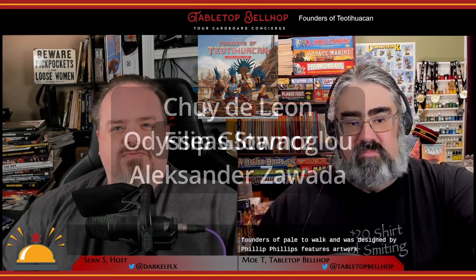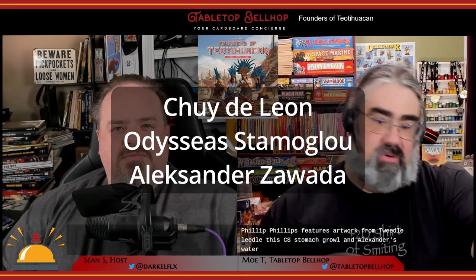Founders of Teotihuacan was designed by Philip Glauox, with artwork from Chuy de Leon, Odysseus, Stamaglau, and Alexander Zawada — apologies for the anglicized pronunciations. It was published by Board and Dice here in North America, with copies hitting stores earlier this month.